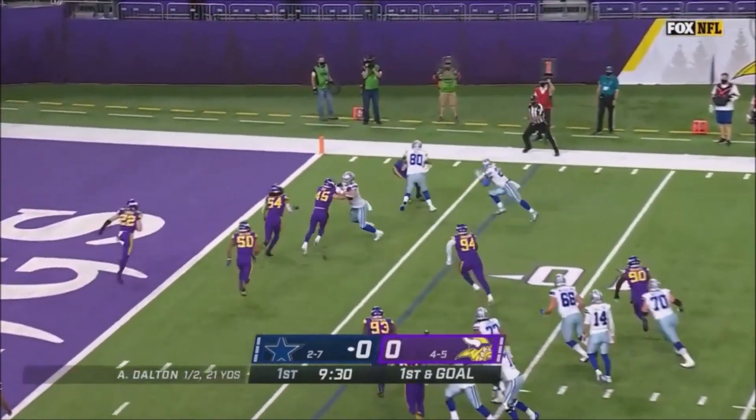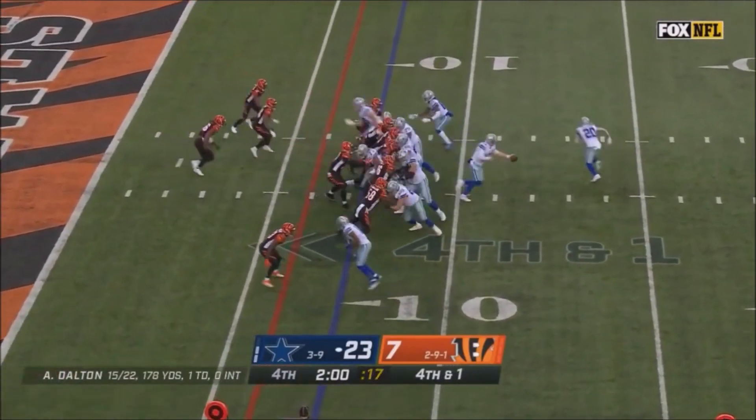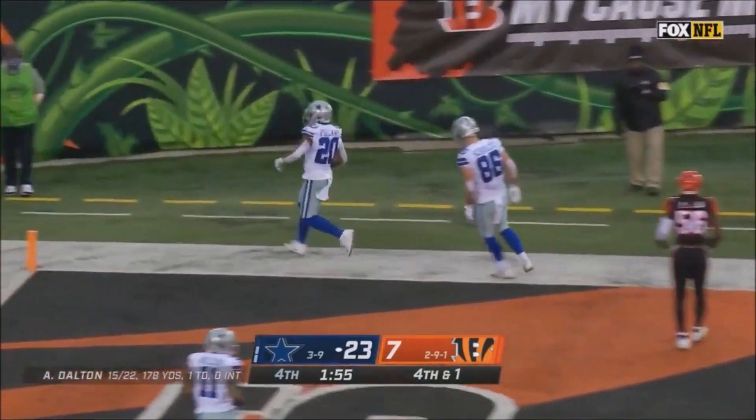Punch formation to the right. Pass is caught by Elliott — and it stays that way; he really wants to feel the first two off the board. Dalton to the edge, Pollard to the end zone.